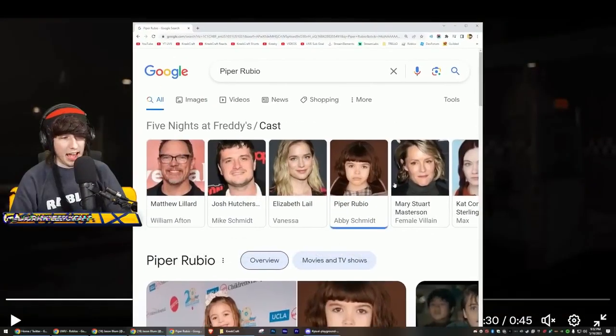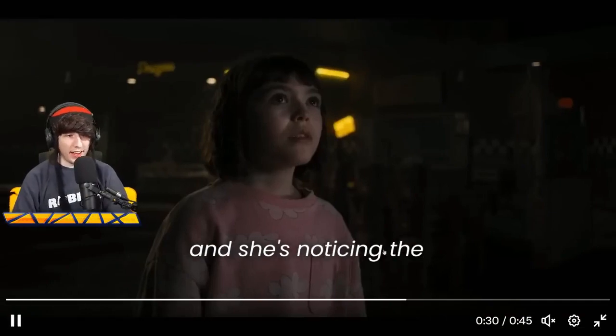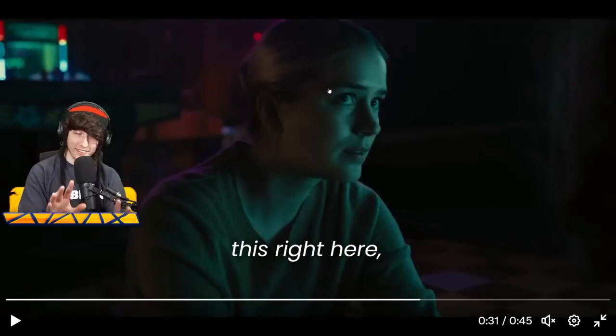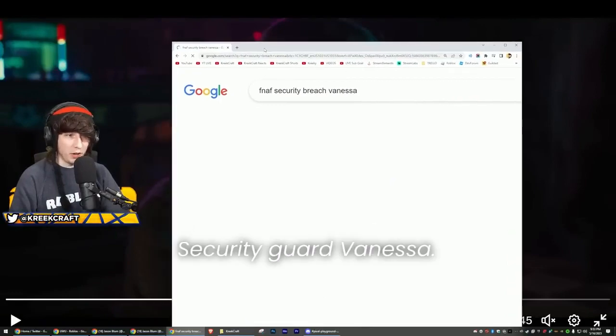So this character here is Abby. She is playing Mike's younger sister — hopefully I'm getting that right, pretty sure I am. She's also apparently at the pizzeria with Mike and she's noticing the animatronics coming to life. This right here is actually apparently Vanessa. If you've played Security Breach, we all know Vanessa — security guard Vanessa.